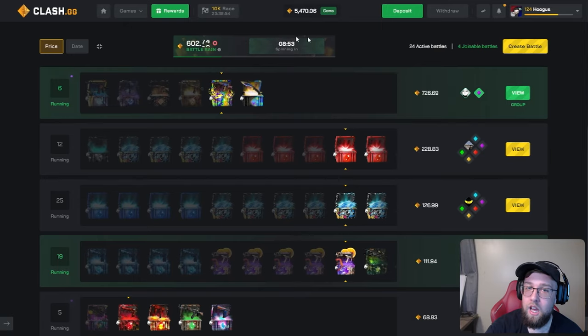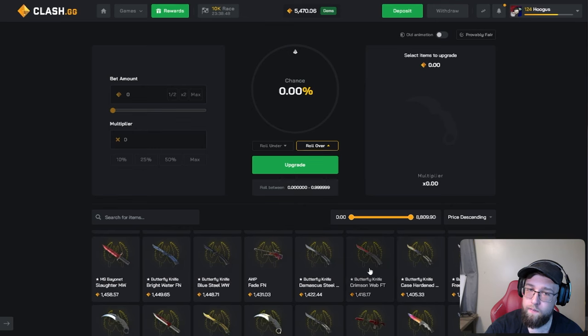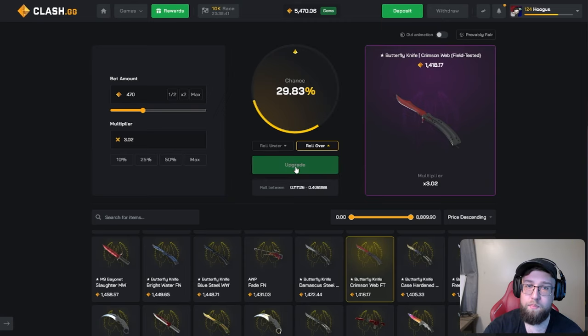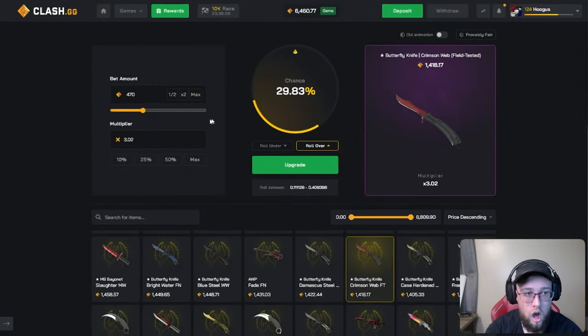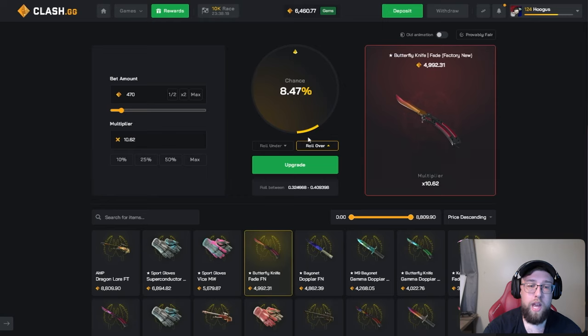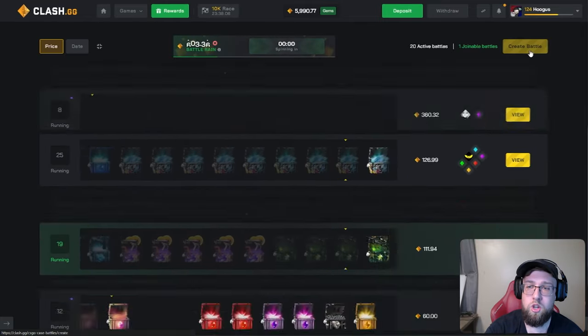We need to make this money back on today's video. Let's go to the upgrader — upgrade to a 1,400 gem win, 470 gems, a 30% chance. We hit this, we're right back, and we just did pretty much a free promo code upgrade. 30% chance, let's go — 1,000 gems for free to all of you. Let's try it one more time: 470 gem upgrade to 5k. If we hit this I'll do another 1,000 gem giveaway. 8% chance — not going to hit it. I'm at 6,000 gems, this is what we normally start videos with.